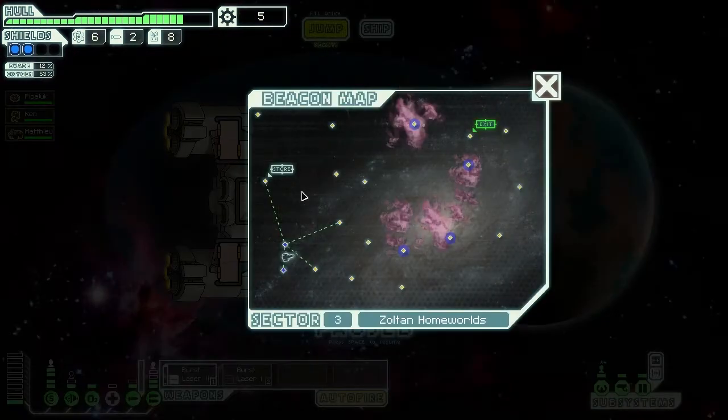I also need to get some more fuel, but there's a store right here and I don't have money for it right now. That's actually a bit unfortunate, because if I jump here, then here and here, the rebels are going to catch me, and I don't think these two will be connected.